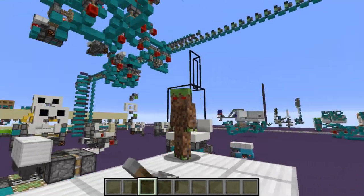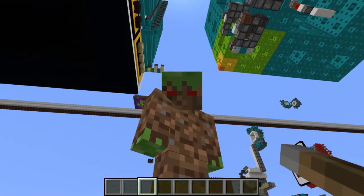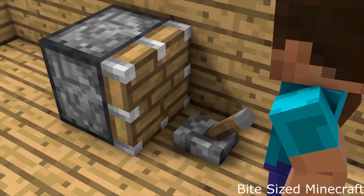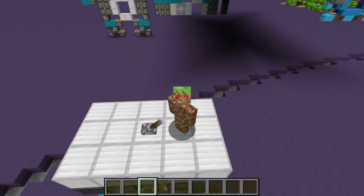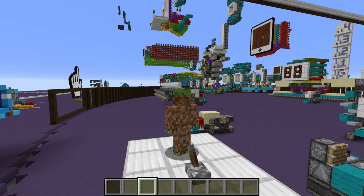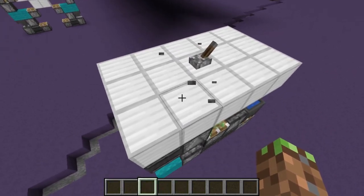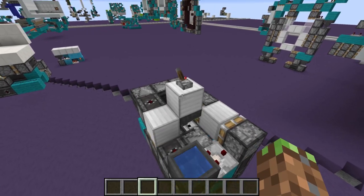Useless machines have been around for a really long time in the redstone community, and it basically all started with Seth Bling's video on Bite-Sized Minecraft - an animated Minecraft video where one clip had a machine that broke a lever with a piston once you flicked it. A lot of people have made their own versions, and this is my hipster version that I showed off earlier on my channel. This one is completely flush with the floor, so it's completely hipster and seamless and fancy.